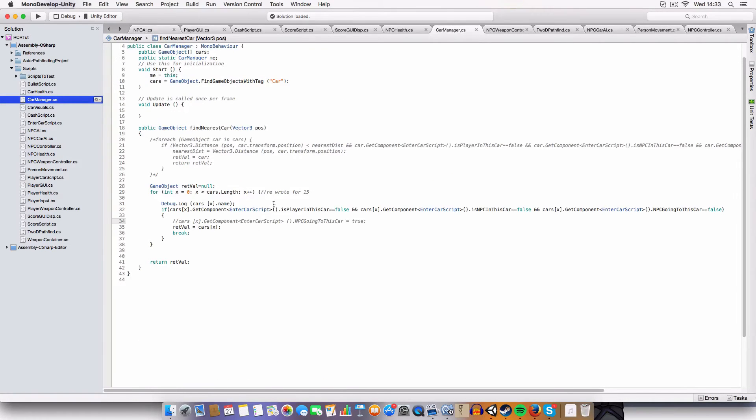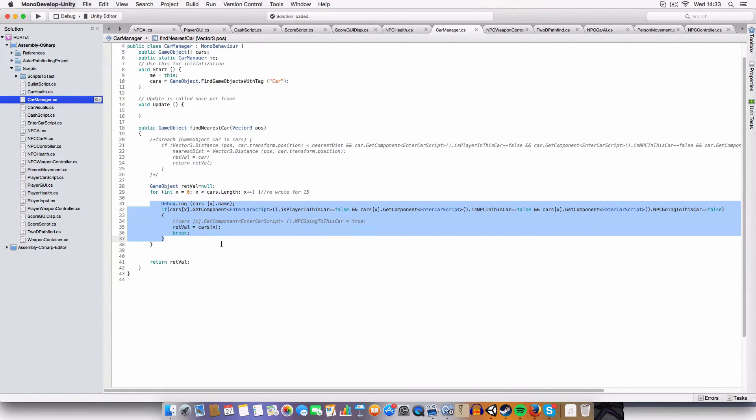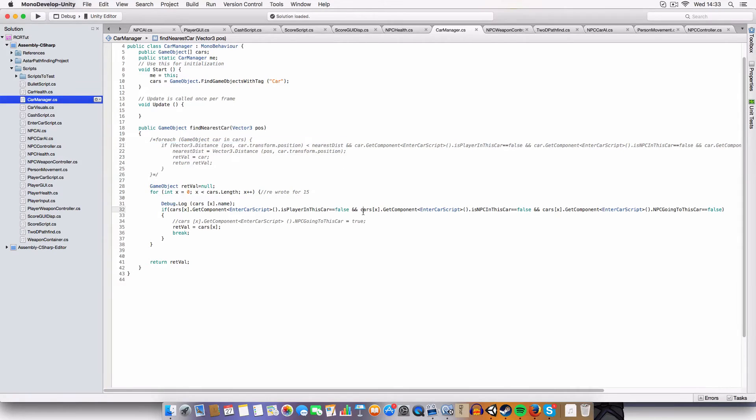For the car manager, new car select: something was wrong — it would only return the first one. So I've taken out the whole distance thing that wasn't working, and now it just finds the first car in the array that meets the condition: the player's not in the car, there's not an NPC in the car, and there's not an NPC wanting to go to the car. As soon as it finds a valid car it sets the return value to that car and breaks. If it can't find any cars meeting those criteria, it just returns null.